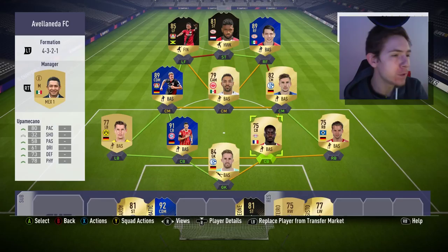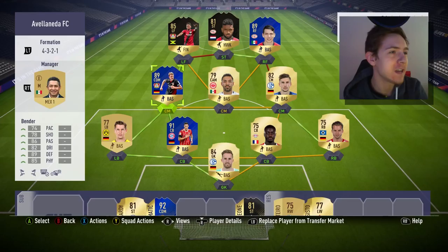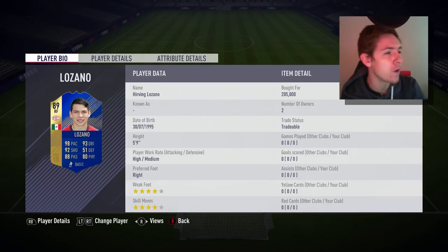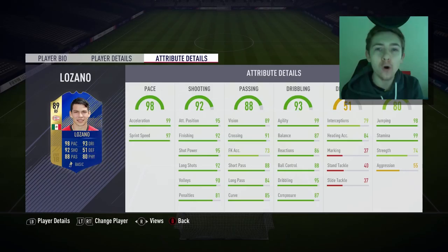It's not the most creative of sides but it works. We've got a Bundesliga backline, midfield, and left forward, and then Lozano and Locadia up top. We're going to focus on Lozano, so let's have a look at his card — four-star, four-star, which is very nice for a winger. Into the in-game stats: 99 acceleration, which is pleasing.